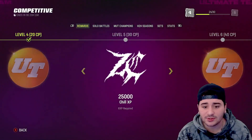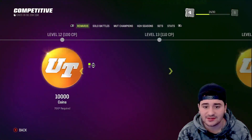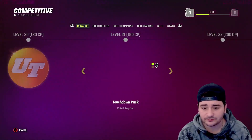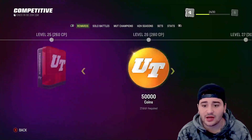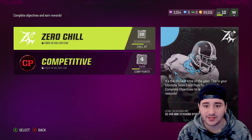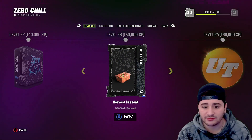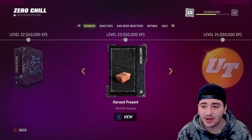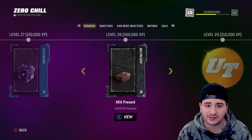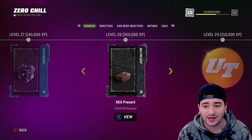Getting your competitive field pass upgraded is going to get you a lot of Zero Chill XP: 25,000, another 25,000, 50,000, 75,000, 125,000, and 150,000 total Zero Chill XP from the competitive field pass. If you had no XP right now, finishing the competitive field pass gets you to level 23. With the 52,000 XP I already have, I'd be at basically level 28 or 29.